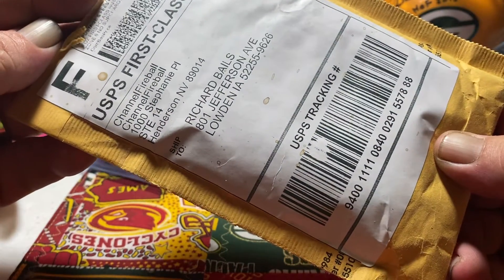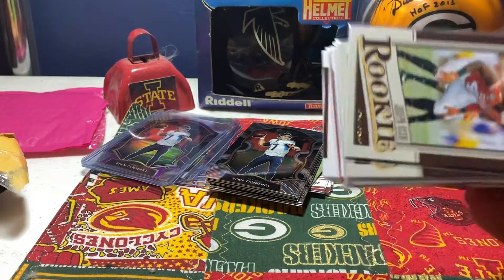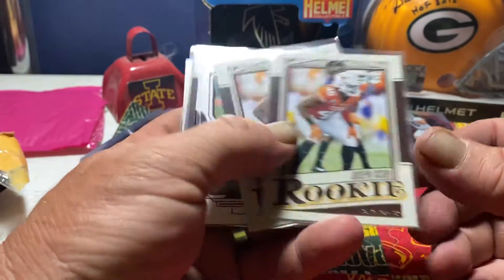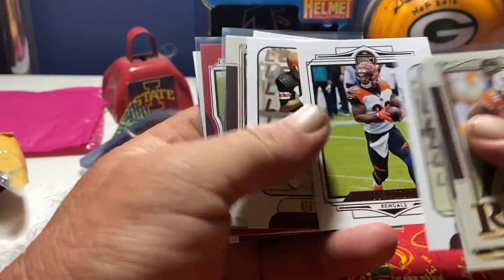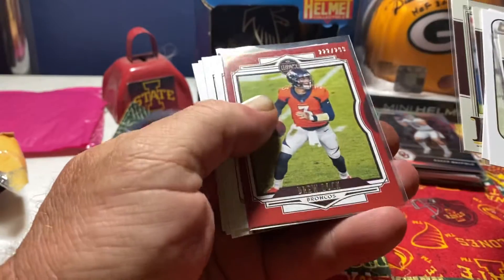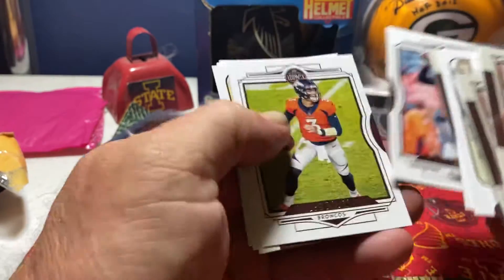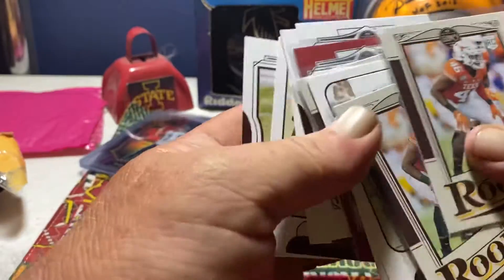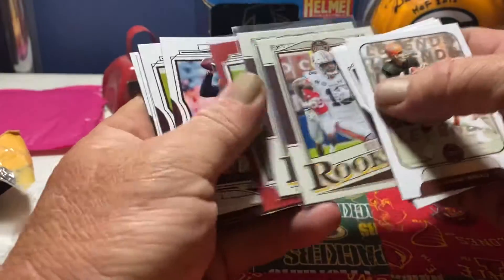This is from Fireball Bricks. I don't know who this is, to be honest. Got a little legacy break. Joseph Asai, Bengals — Burrow, Andrew, and a Lion or Broncos. Got a Lock out of $2.99. Didn't hit nothing big. Got the Lock and Burrow, and the rookie Seth Williams. Heard he's going to be a stud.